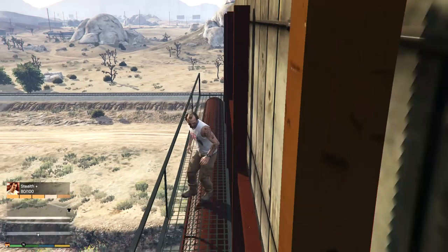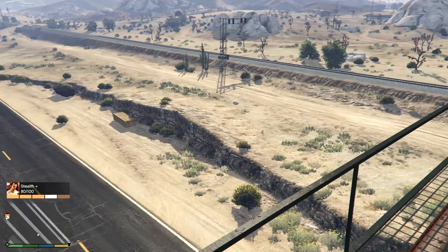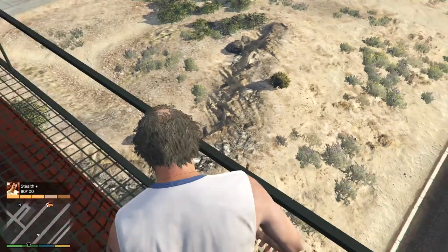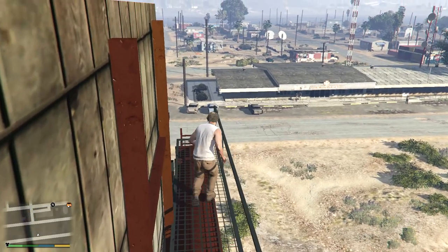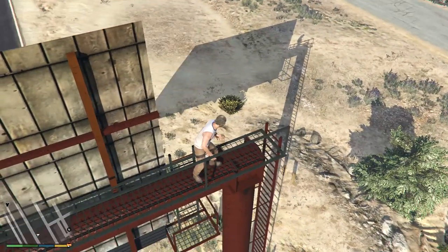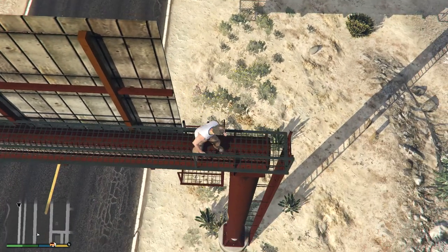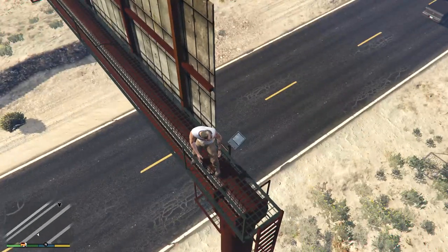We've just got an extra stealth bar. In the US, especially in this part — can you really just walk up these things? Is there no kind of security to stop you getting up? You just walk up the ladders. Seems a bit lax.